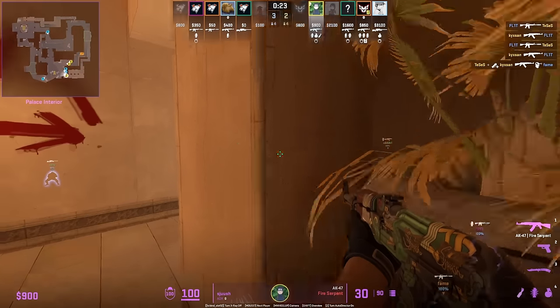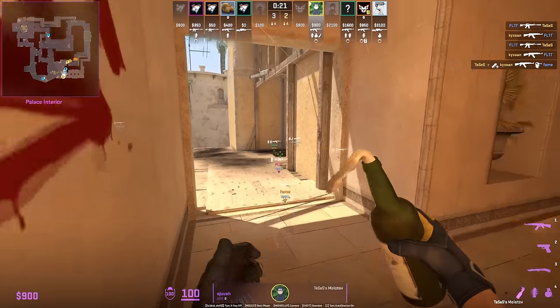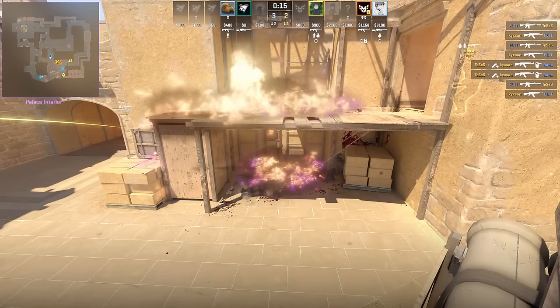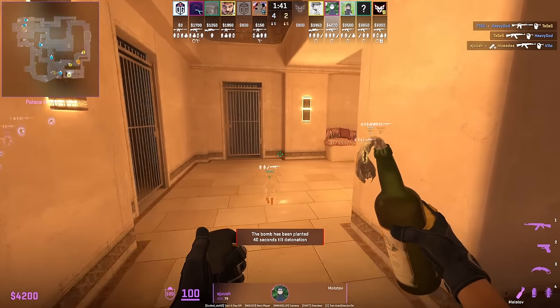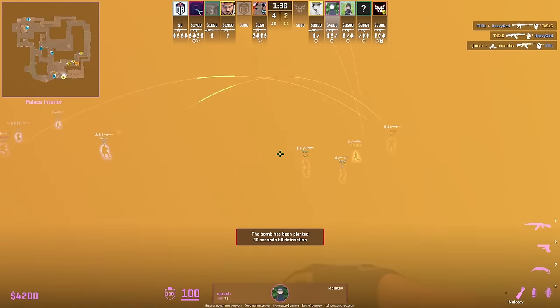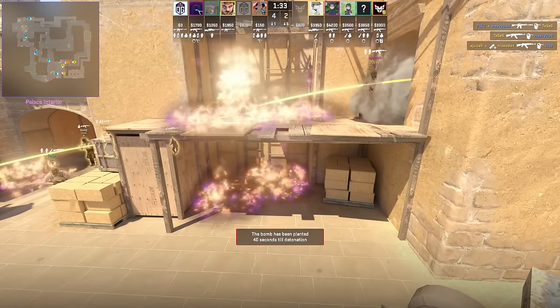Shush throws a molotov that lands on top balcony and covers the shadow, forcing the CT out of position. He also knows the lineup when palace is smoked off to throw the same molotov covering both positions. Imperial also uses this molotov.